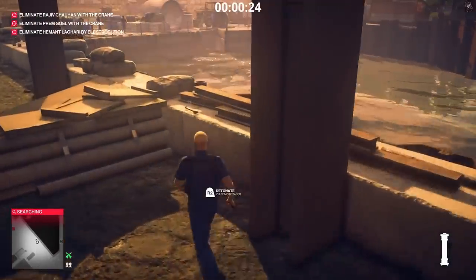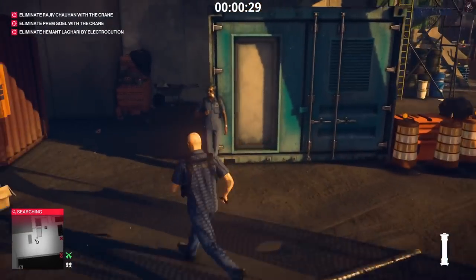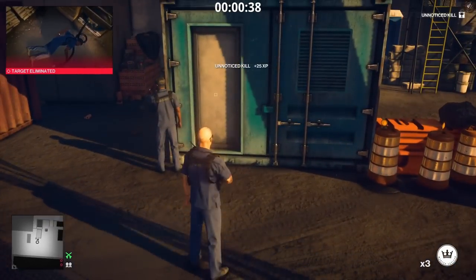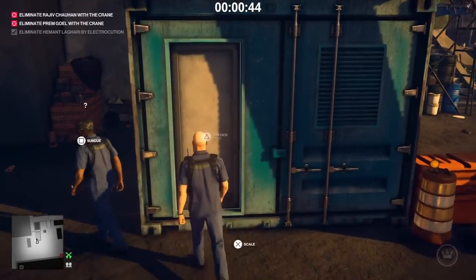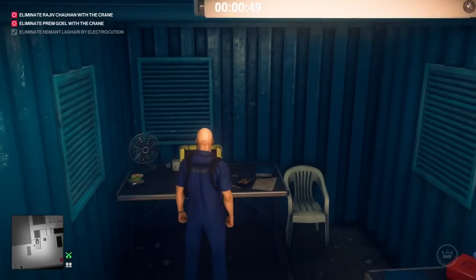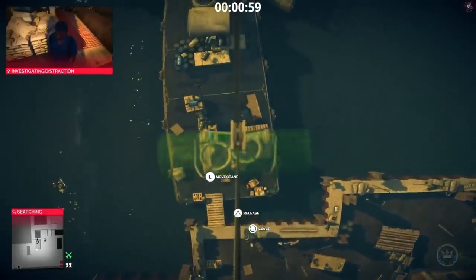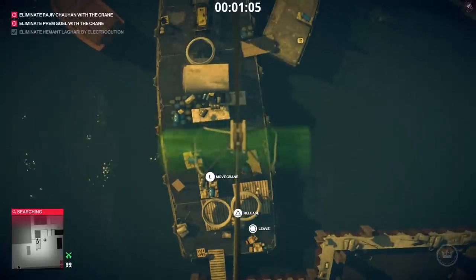Looking for that crowbar — there it is. We need to get the crowbar into the blue container here. Go ahead and activate that remote taser as soon as the guard gets near it. Throw a coin to distract the nearby guard because we need to use the crowbar on this blue container. As soon as he moves away from the area, break it open. Operate the crane just like in the previous level — line it up perfectly and you should have no problems taking these two guards out.